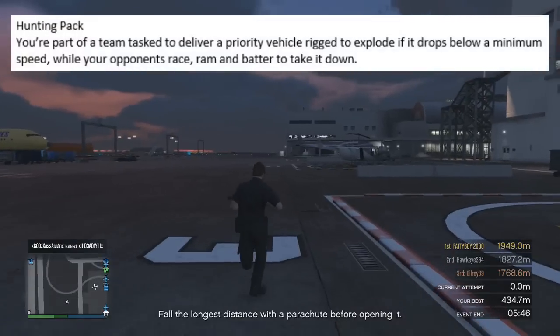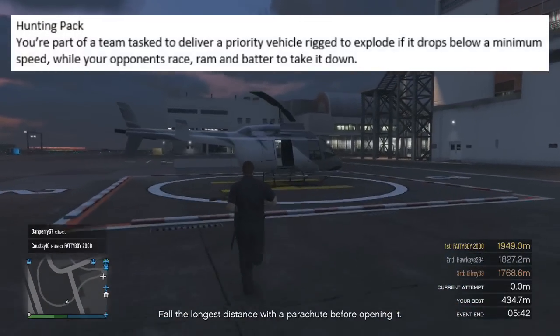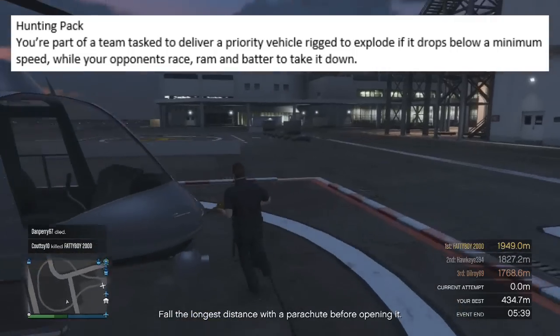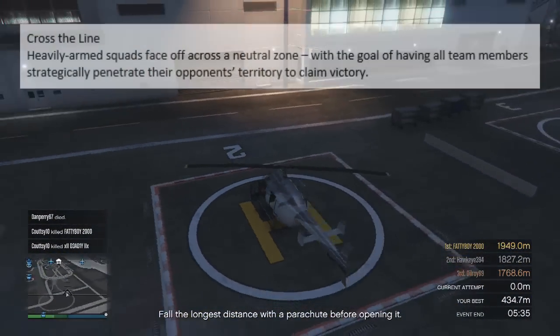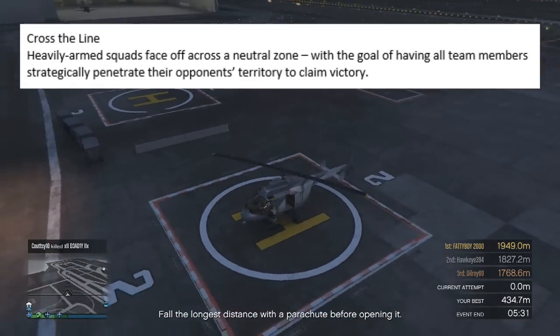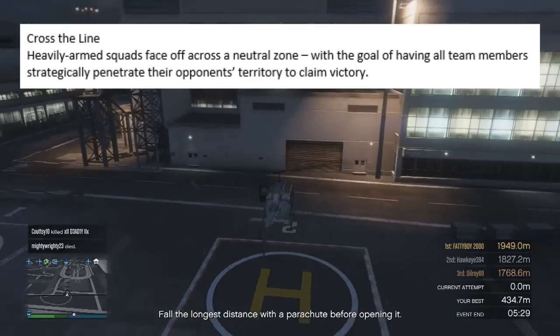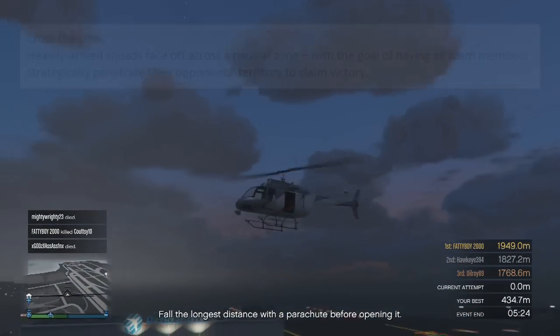Moving on to a game mode named Hunting Pack — you're part of a team that has to deliver a priority vehicle rigged to explode if it drops below a minimum speed, while your opponents race, ramp and batter to take it down. Cross the Line is also a new game mode where heavily armed squads face off across a neutral zone, with the goal of having all team members strategically penetrate their opponent's territory to claim victory.